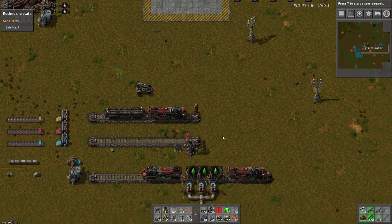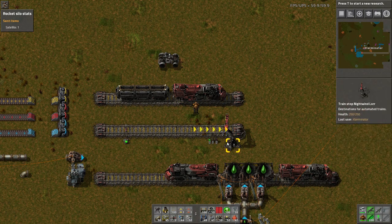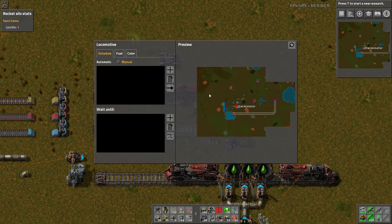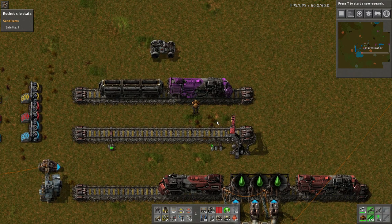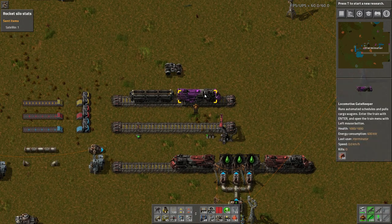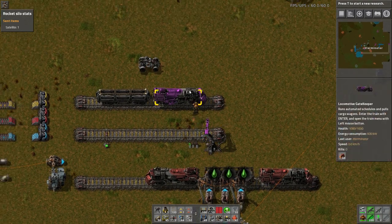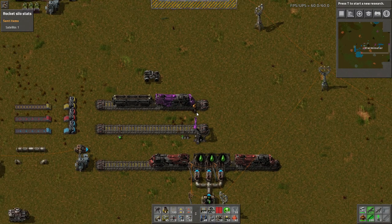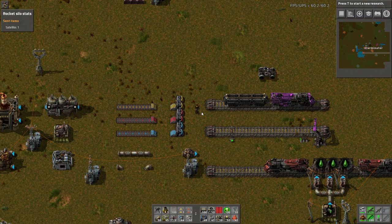While we're here - you can now color stations the same color as a train. Let's change one to a pinkish purple. If you shift-right-click to copy a train and then shift-left-click to paste it to a station, it now color codes the station to the train. This is very very nice, so you can have matching stations to your trains.